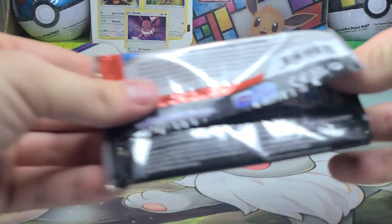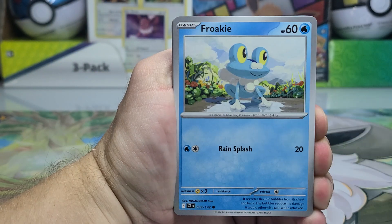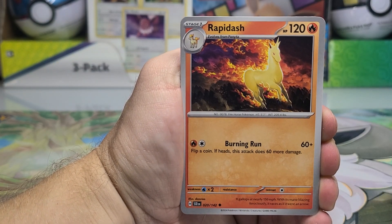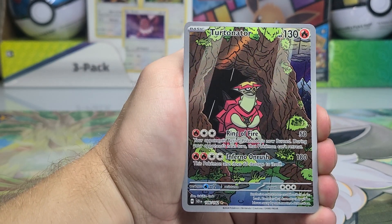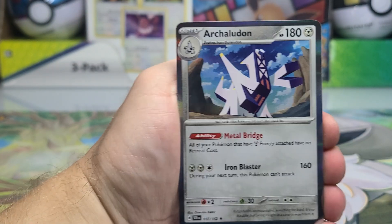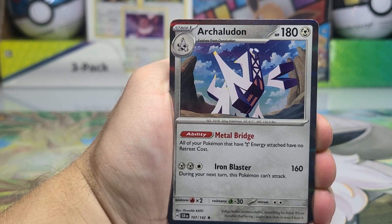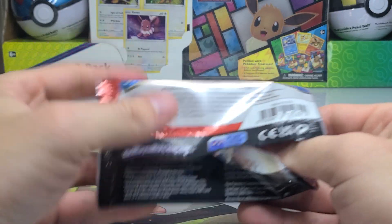Let's see if we can get a secret rare to go with our Ace Spec and regular EX. We got Froakie, Ledyba, Fan Rotom — I wonder if all four Rotom forms are in the set. We got Meltan, and there we go — an illustration rare of Tornadus, number 146 in the set. This reminds me of a specific character from Ice Age. And we got Archaludon — the evolution of Duraludon — a new Pokémon I haven't seen yet, must be from the Sword and Shield DLC.